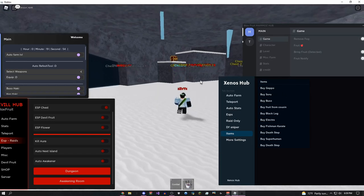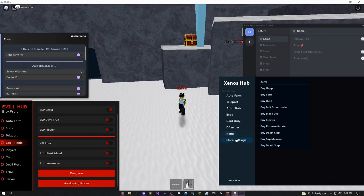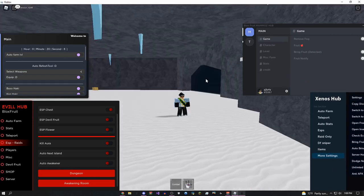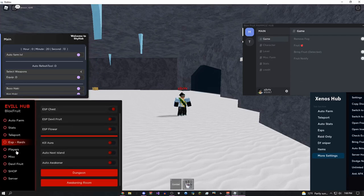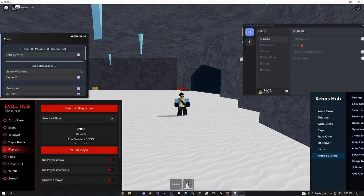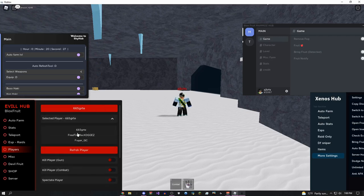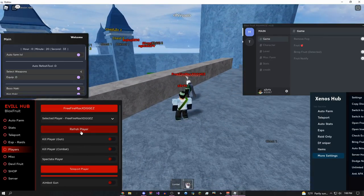You can also buy anything you want from here so you don't need to physically go to the shop. Moving on to the Evil Hub GUI's players tab — this lets you kill, teleport, or spectate anyone. Let's say I want to select this random guy — I can just teleport to him. There we go, teleport, boom — now I'm teleporting to him, and you can even kill him with this if you wanted to.